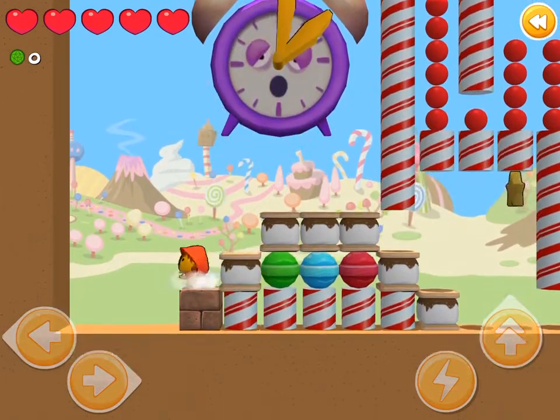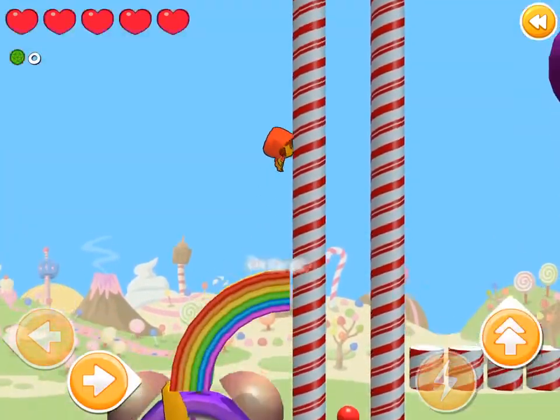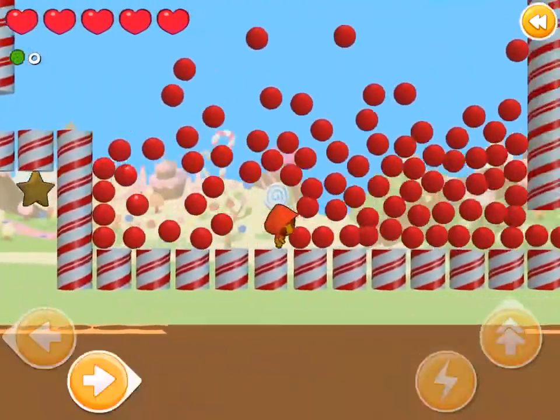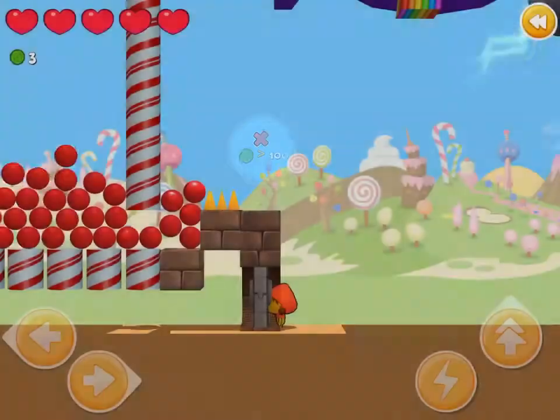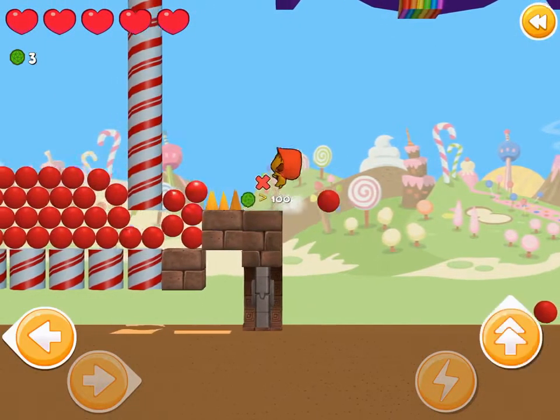Alrighty, so I'm bouncing around. I'm going to try and find the star. The star is down there, so we just got to get to it. We hit a door, and this says that the number of gems has to be greater than 100, so we have to find some more gems.